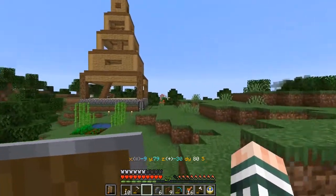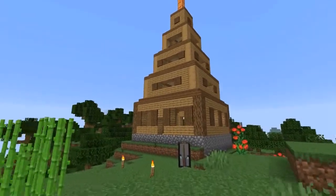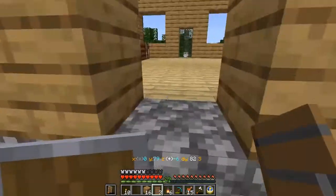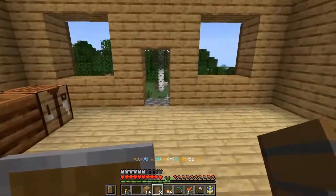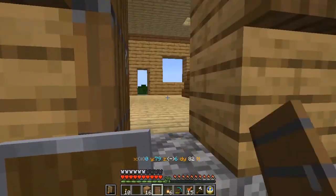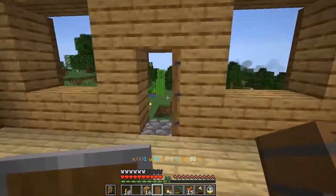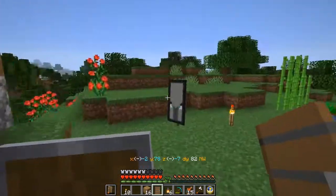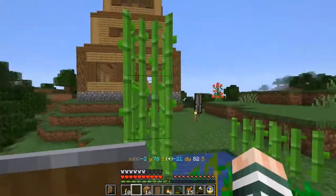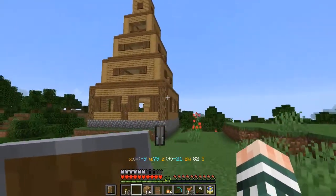Let's see how it looks on the first three floors when I do it. That looks much better. Now all I have to do is add a door on each side and we will be set. Grab this while we're at it.